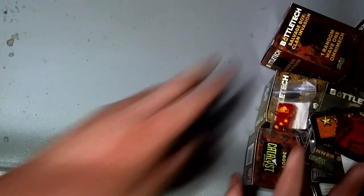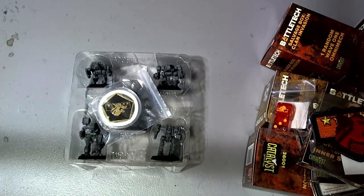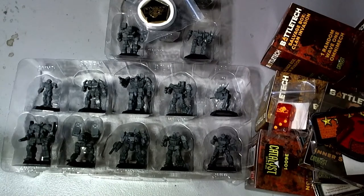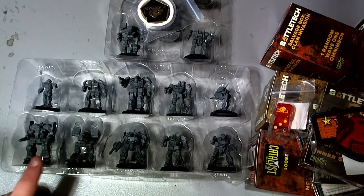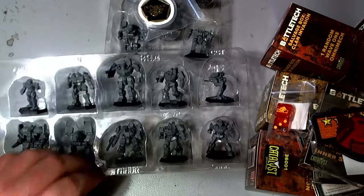This is Clan Retaliation - it is an extra copy of everything in the base box. The base box set comes with these five mechs, and this is just the second copy of them. Challenge coin. And then Inner Sphere Retaliation - this is the contents of the Game of Armored Combat and Battletech starters, just as separate models. So another ten mechs there.